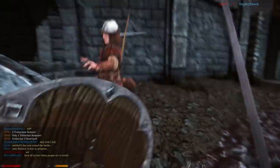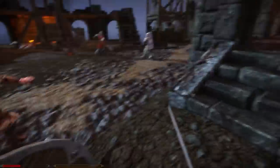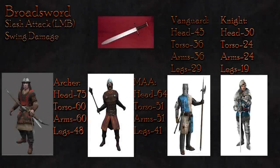The LMB attack is the swing attack. It deals moderate damage, more than the stab but less than the overhead, and also has moderate range, which is less than the stab but more than the overhead. When the LMB attack is used against an archer, it will do 75 damage to the head, 60 to the torso and arms, and 48 to the legs. This means that two hits to the torso or three to the legs will result in a kill, and two hits to the head will result in a decapitation.